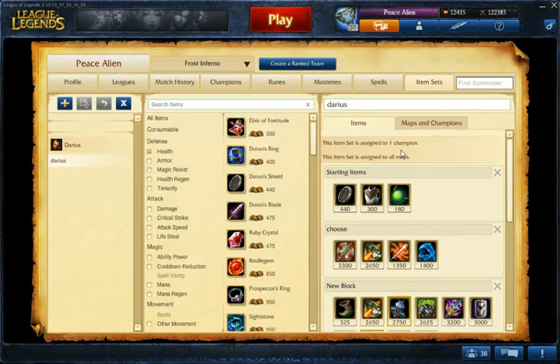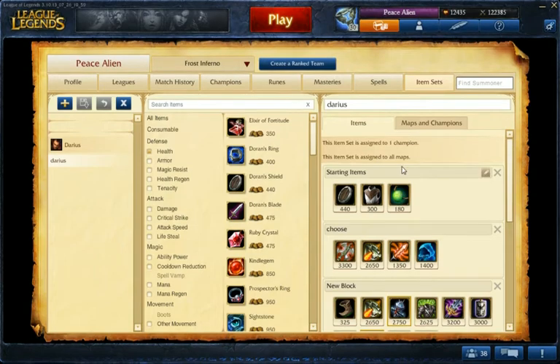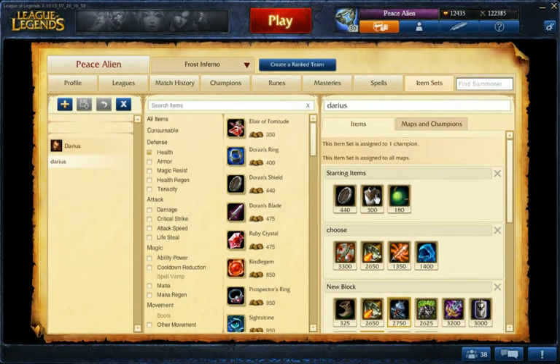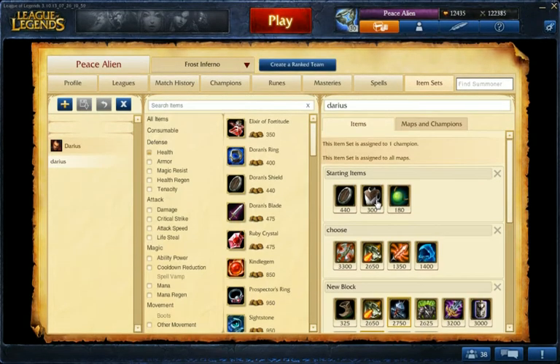If they're AP and they can harass you, then I suggest going Rejuvenation Bead so you can get more health pots and wards. This is also a good idea if they have a jungler that you're worried about ganking you. I suggest going Cloth Armor if it's an AD poke champion you're worried about, so you can get more health pots.